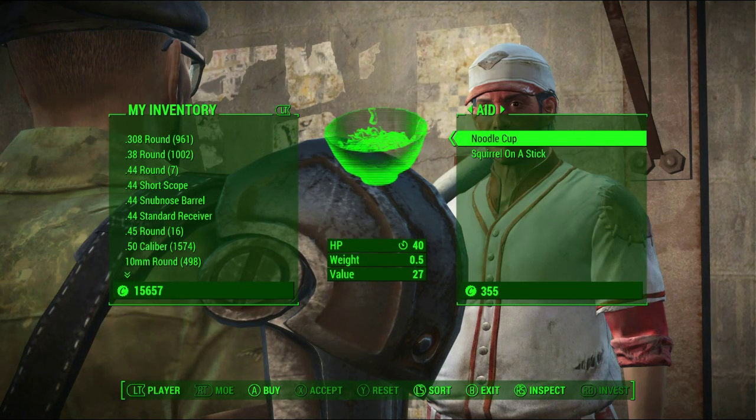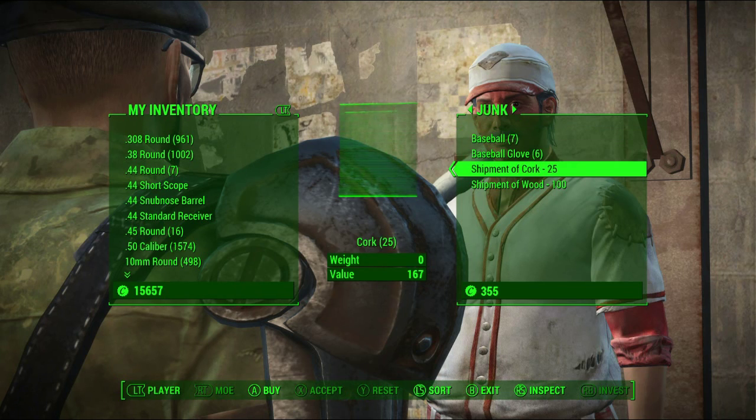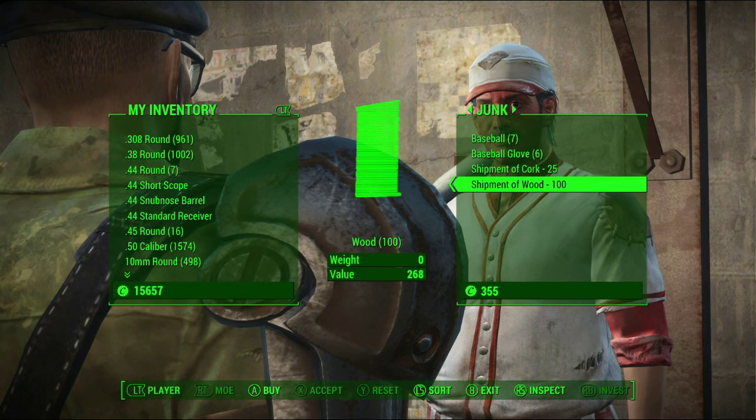Those swatters had to be made out of something. And as you see, he sells shipments of wood in hundreds. I have both ranks of Cap Collector and Charisma 8, so it's pretty cheap — about 500 base.